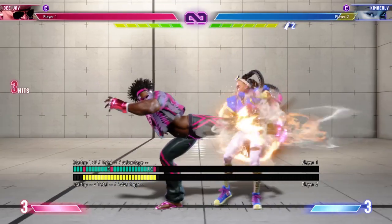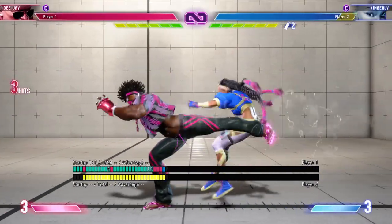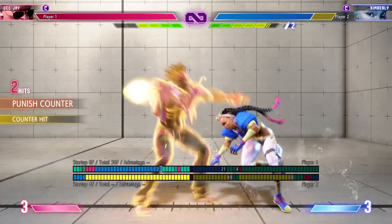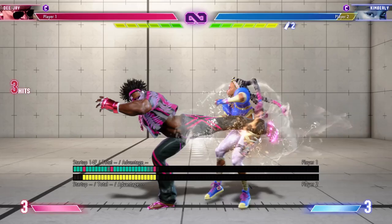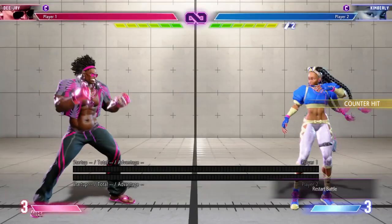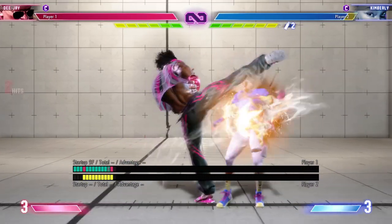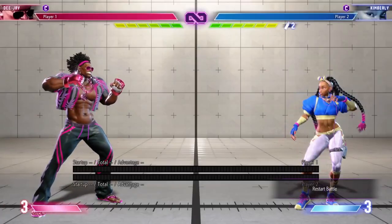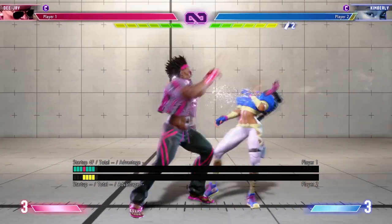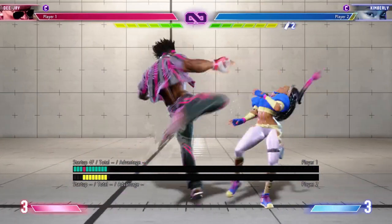DJ's target combo — light punch, medium kick, medium kick — on the first hit is negative one, the second hit is negative three. You can use that as a confirm to gauge whether to keep applying pressure. However if you face-mash and do all three hits on block, you'll be left at negative eight. On hit you'll be left at plus two, the perfect opportunity to keep applying pressure with light punches, light kicks, or a throw.